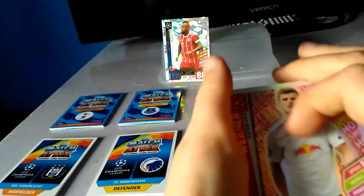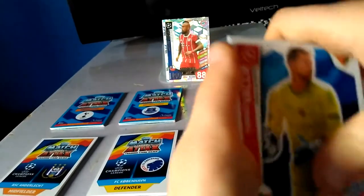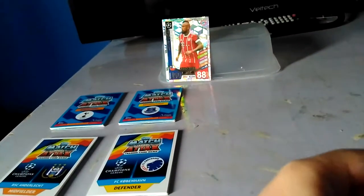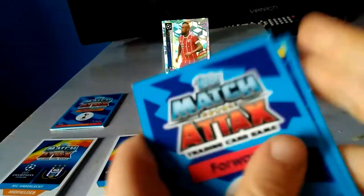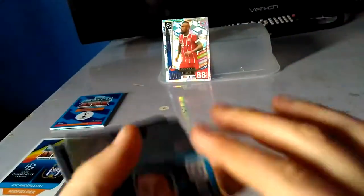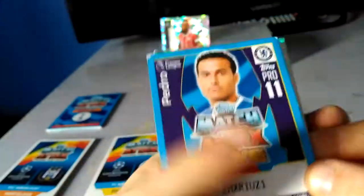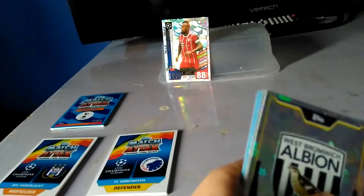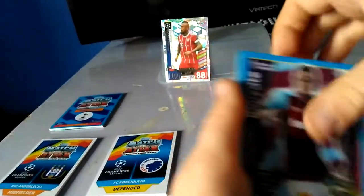Pro 11 again — feel free to take that code. First come, first served on the codes. Five people need to get them because there are five Pro 11s from opening five packs. Pedro from Chelsea — feel free to take that code. West Brom badge and Marcus Rashford — Man of the Match with eight — we didn't get that in the last one.